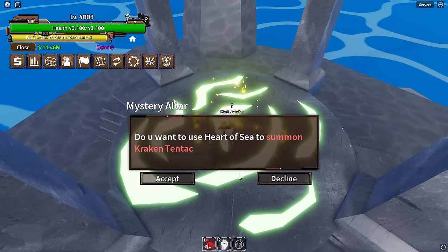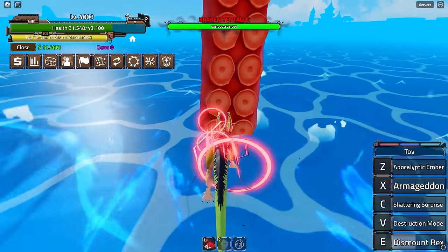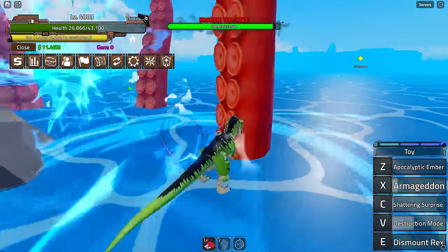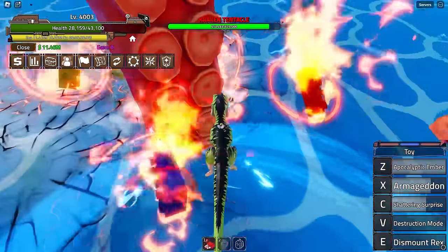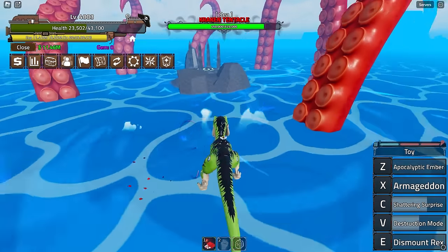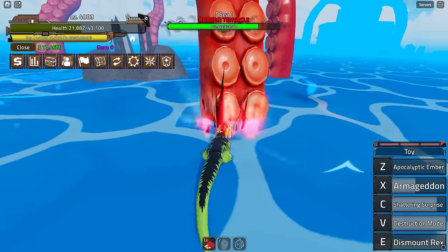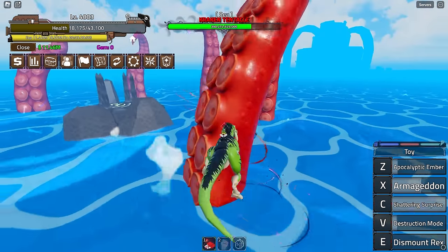My friend is here — we dismount, talk to the Mysterious Altar, and summon the Kraken. It hits me for quite a bit right away. It has a lot of HP and we're fighting it in water. It's timed, so the Kraken will despawn. We do decent damage though. The Kraken actually looks quite clean — not goofy at all.